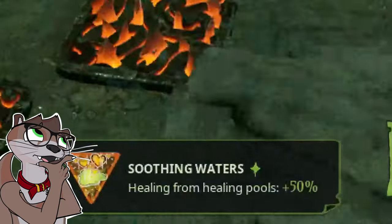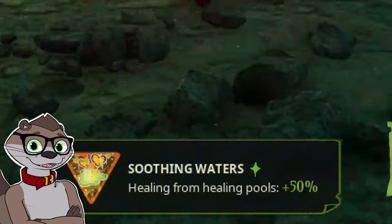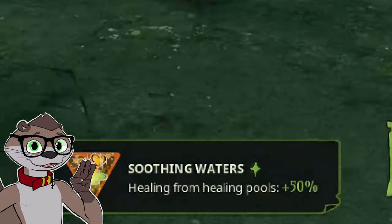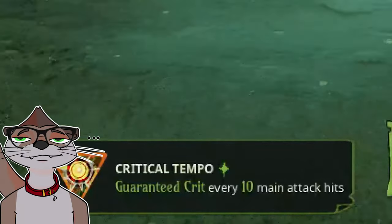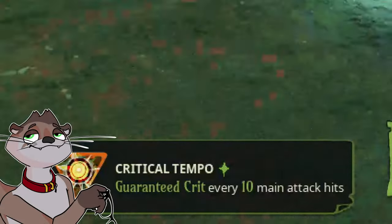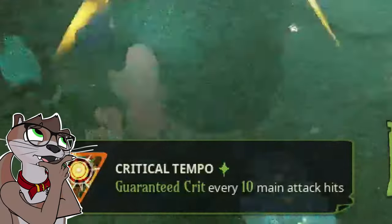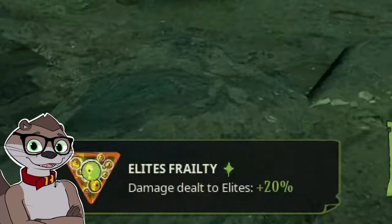Soothing Waters — this power-up is honestly terrible. It's only usable on Fengmin with her healing ability, but beyond that, it just cuts down the time when in a safe zone by like three seconds. Speedrunning tech, right? Critical Tempo — for other characters this perk is kinda meh, but on Dwight, once you get multiple duplication abilities, this power-up starts to shine due to each shot 100% guaranteeing a critical hit at higher levels — assuming you hit your shots. Elite's Frailty — a large number of enemies spawn as an elite variation, so it's a decent power-up.